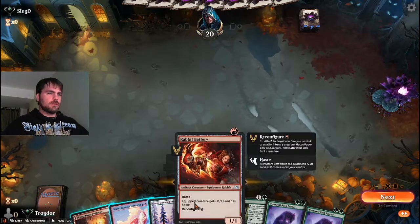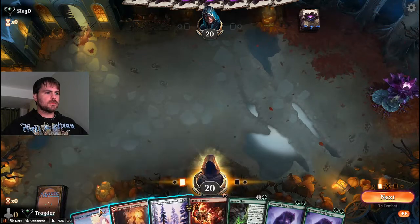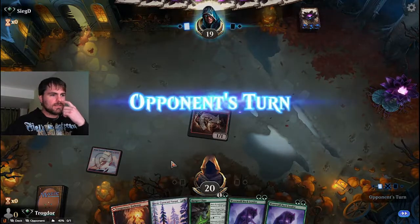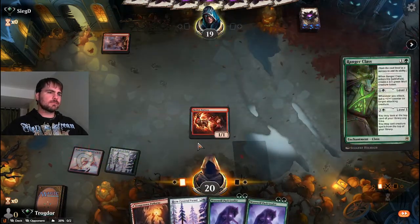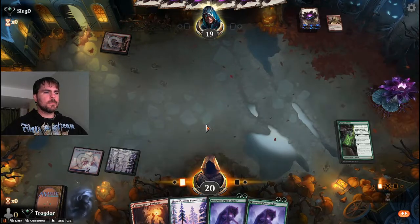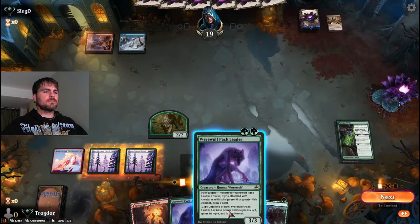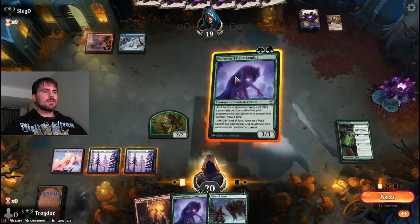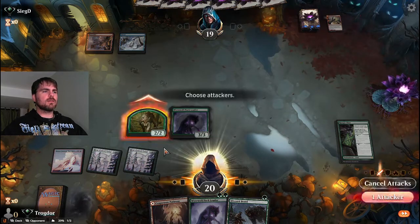We go first. Oh, this is a tough call. I really want to do Pack Leader second turn. I guess we just go with Ranger Class second turn. Because I really want to get this out first turn, I'm going to need these both for green to go Pack Leader, which means I can't cast Pack Leader this turn. Too bad I can't equip this to the wolf — that'd be pretty sick. Oh, what a jerk. Play this now, or go for damage by leveling up the class. If this makes it back around to us, then we can level up class next turn. Let's try that. Still attacking with this anyway.